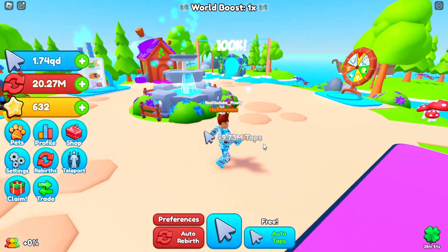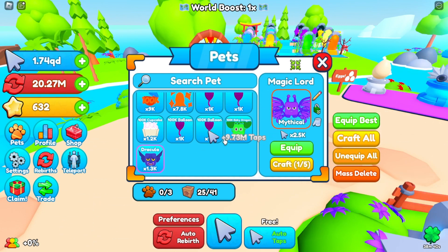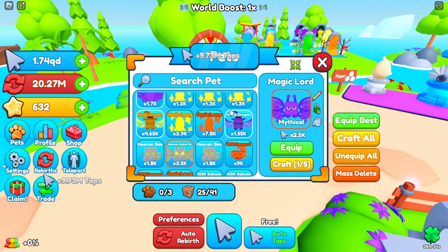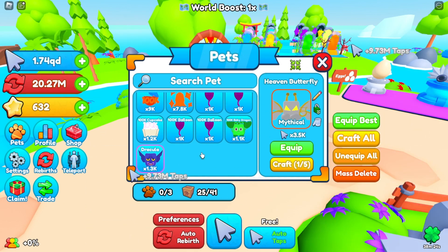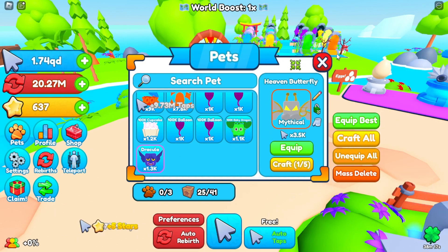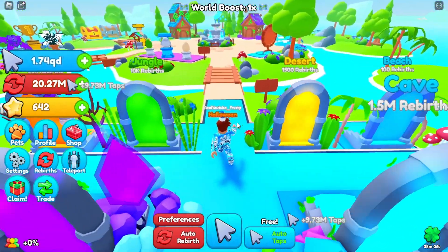I'm not sure when this game came out, but go ahead and check it out. So far it looks like an amazing game. I've already made it to the heaven world. I have the magic lord pet from the magic world and need to get more heaven pets — I do have the heaven bee and heaven mythical, one is epic and one is mythical at 3.5k multiplier. I'm definitely farming those. If you're starting out, go for the 100k event to get a big multiplier boost — it'll start you out pretty well. Do the tutorial if there is one.